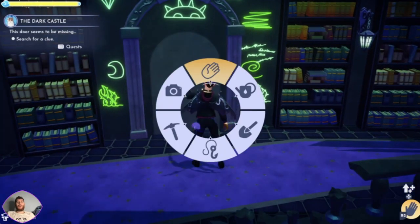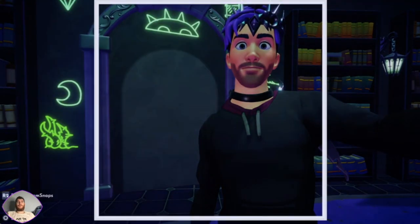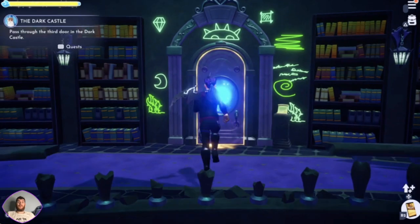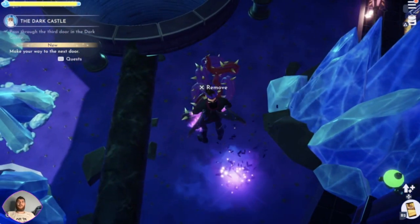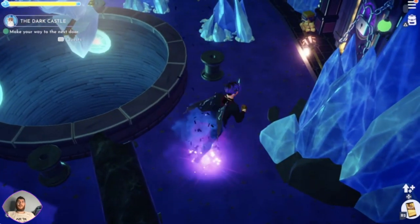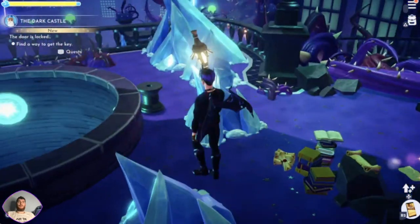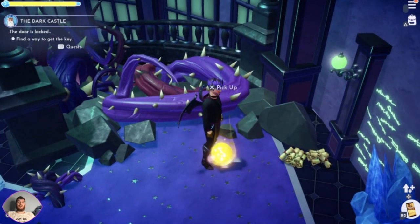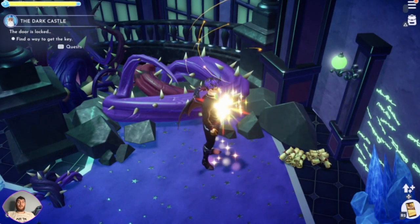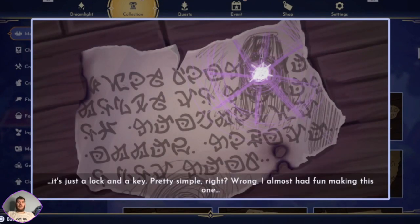Does that mean... there it is! Root. Got a big lock on it. Let's have a look at what this piece of paper says. It's just a lock and a key. Pretty simple.